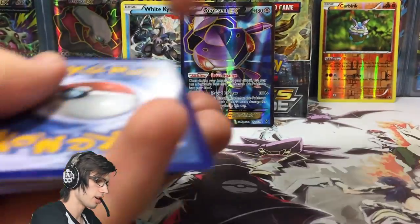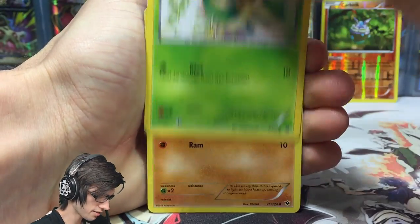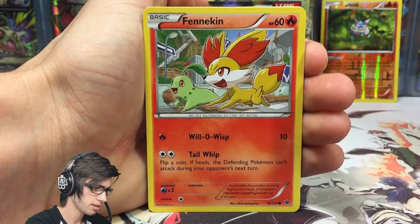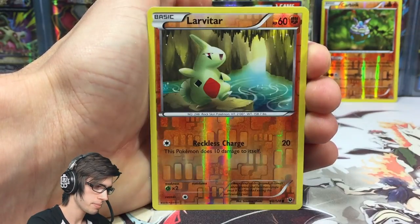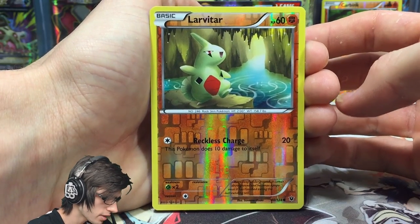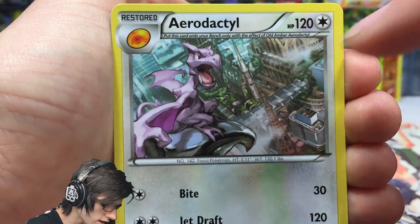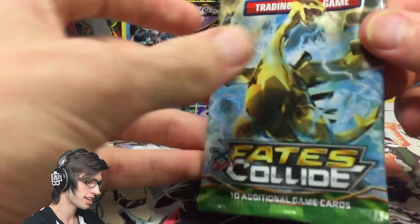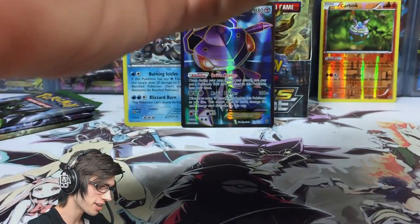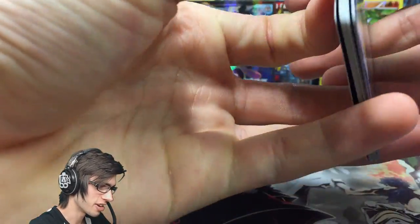Let's give away another code — enjoy guys, hopefully you're getting some epic pulls from those codes. Next pack: snivy, diglett, seel, fennekin, carbink, scorched earth, old amber aerodactyl, wormadam, a reverse common lavitar, and an aerodactyl regular rare. I love the art — it's got a watercolor kind of effect to it. Four more packs to go in this part.